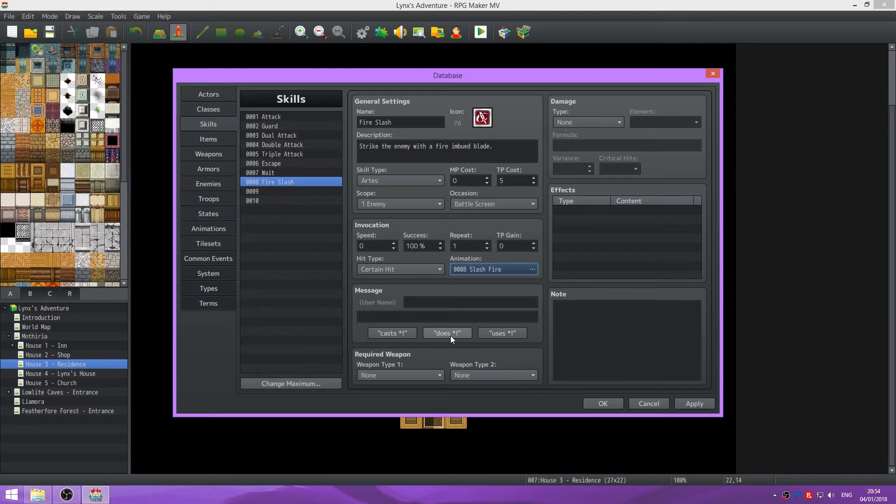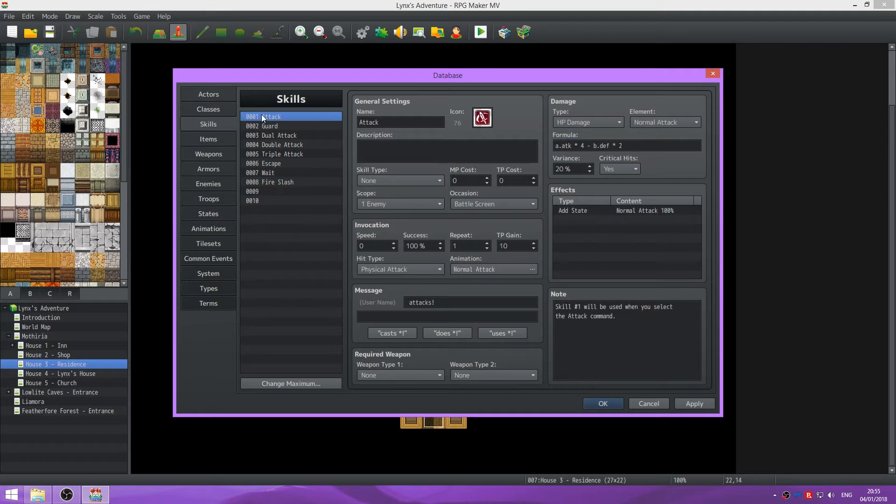TP gain is set to use this. We're going to make sure the weapon type is sword - you'll tend not to use this, but it's better in case you decide to go unequipped in battle for some reason. HP damage, fire element. And the formula we're going to do is just going to be the same as a basic attack - attack times 4 minus b.def times 2. And you can crit.